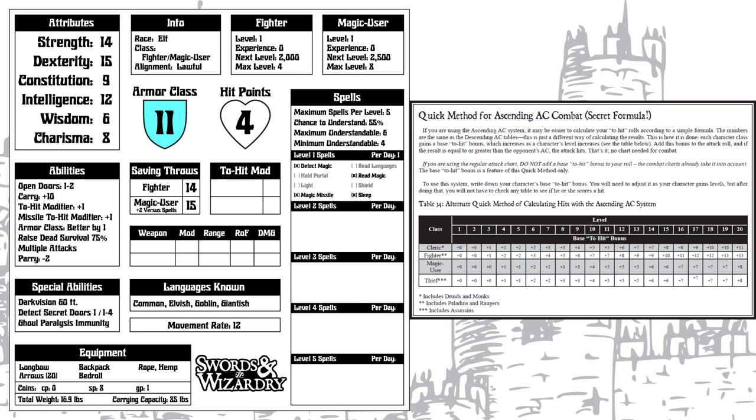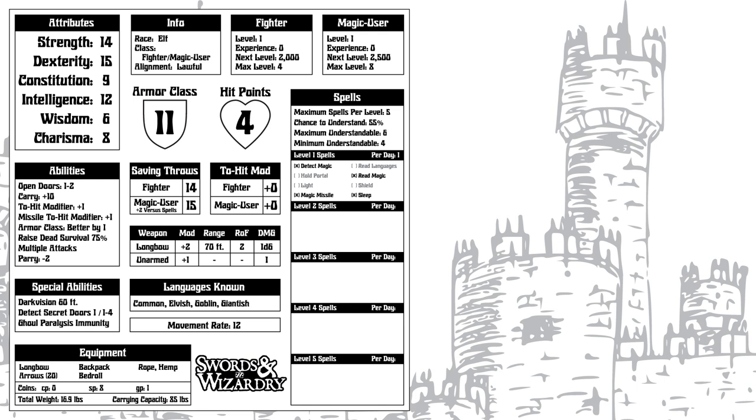Our attack modifier is plus zero for both fighter and magic user. I'm going to assume for multiclass characters it works like saves and you use the better one. We get plus one for strength, and the rules specify that by default it applies to missile weapons and stacks with the plus one from dexterity, so plus two overall. Our bow does 1d6 damage, has a range of 70 feet, and a rate of fire of two. And this character is done — right about now you're probably thinking multiclass characters are pretty dang awesome.